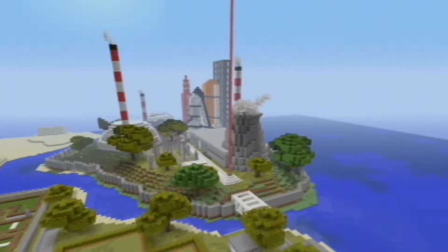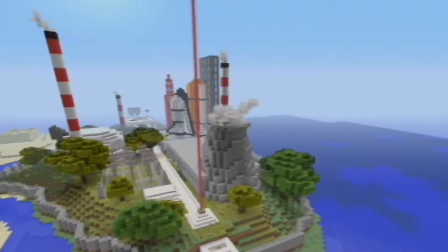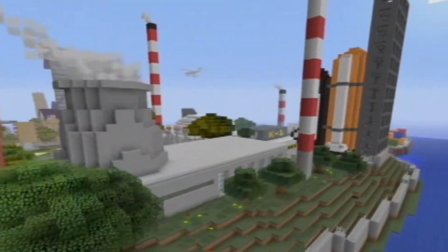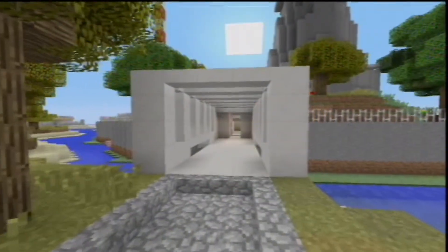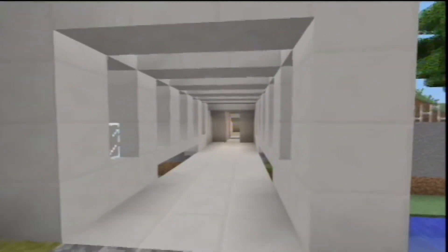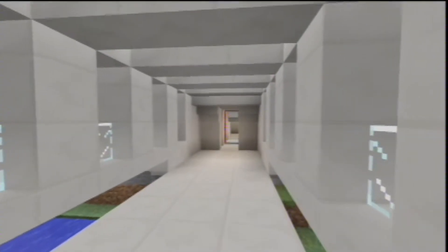Science Island is very much an island full of science. It's located right next to Spawn - you might have even seen it in the background of the Spawn video. It's got a load of different things on here. The only way to access the island is through this bridge, which is itself defended with a laser detecting shutdown system. Here it is in action.